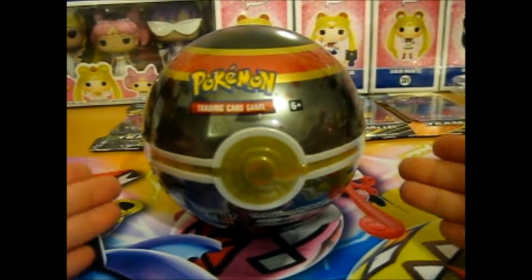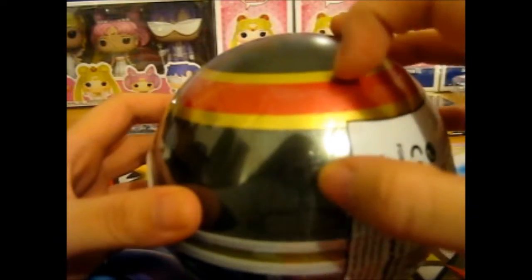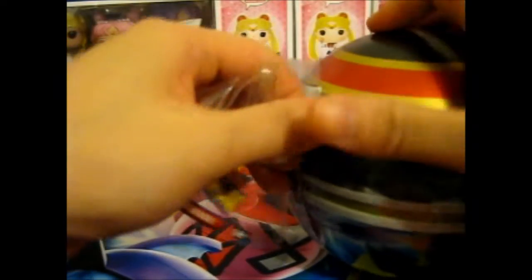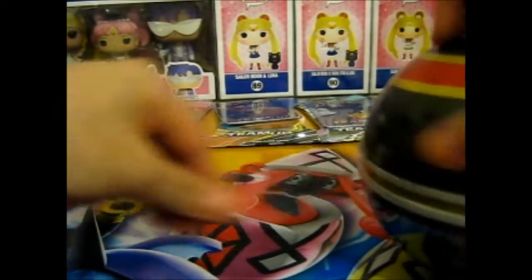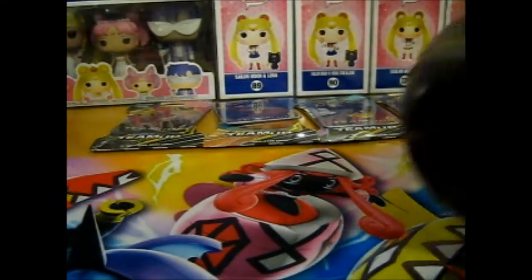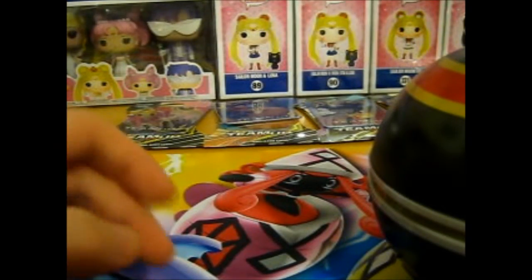We're here, and here we have the Luxury Ball. As you can see on each one, they do have a perforated area where you're supposed to be able to open it easier — but it doesn't want to open like that, it wants to be difficult. So let's just go round and round — there we go. Put this in the recycling box that's luckily right next to me.